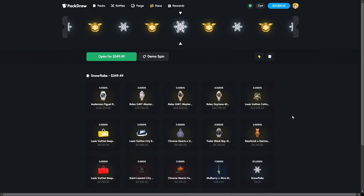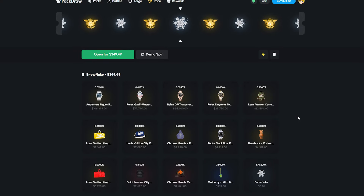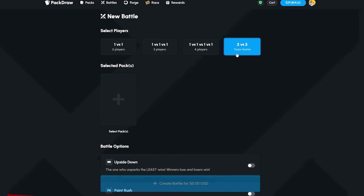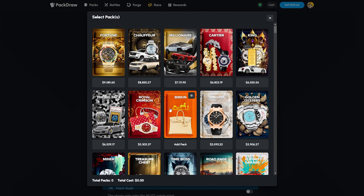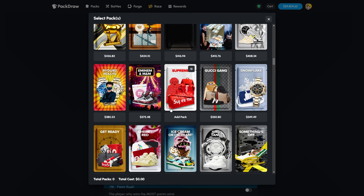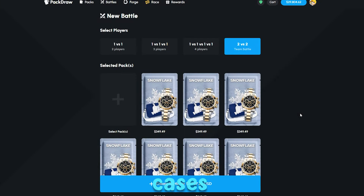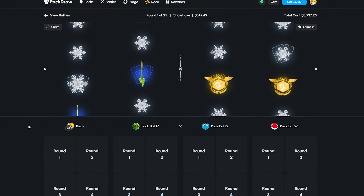We don't have the exact amount to run it all at once, so I'm going to split this up into four different parts — basically a 25 times battle done four times, equaling 100 cases total. I'm down quite a bit of money today on one of my other channels and I don't want to risk over thirty thousand dollars in one single battle. We'll have a gold counter to see how many golds we manage to hit across all 100 openings.